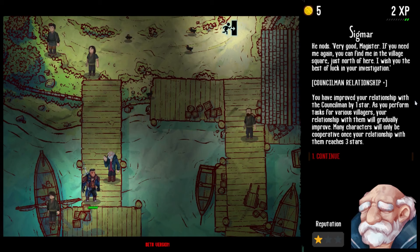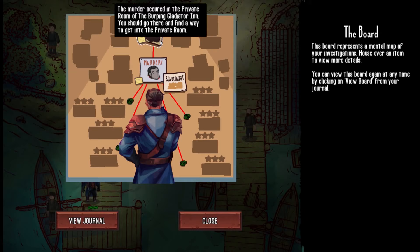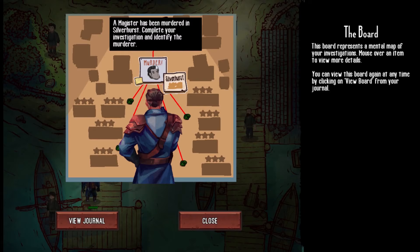As you perform tasks for various villagers, your relationship with them will gradually improve. Many characters will only be cooperative once your relationship with them reaches three stars. Many of the most vital clues about who killed your predecessor can only be obtained by maxing out your reputation with the various prime suspects. You can still figure out who the murderer is and complete the scenario even without a full set of evidence, but doing that will give you a lower overall score and potentially affect what achievements you unlock. The board represents a mental map of your investigations — you can view it at any time from your journal. The murder occurred in the private room of the Burping Gladiator Inn; you should go there and find a way to get into the private room.